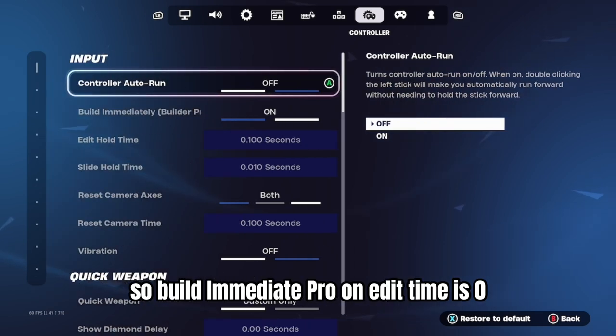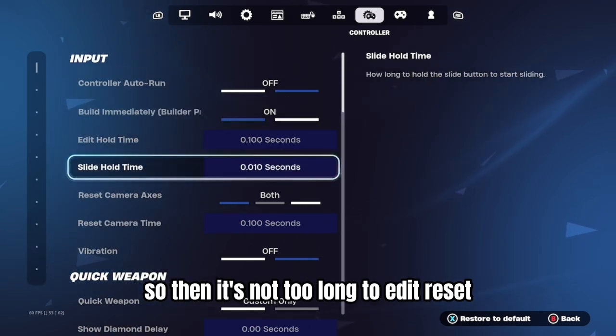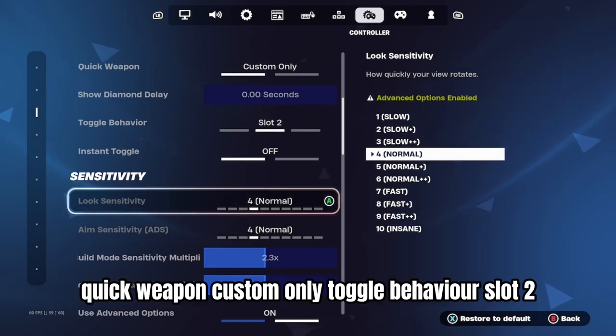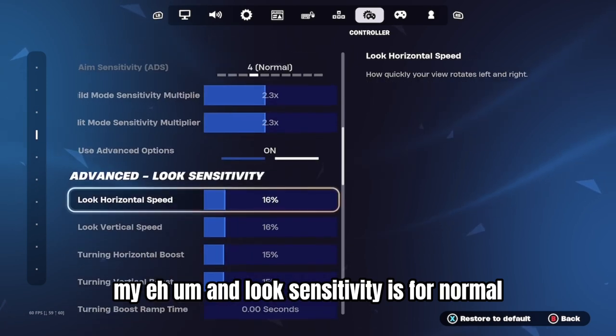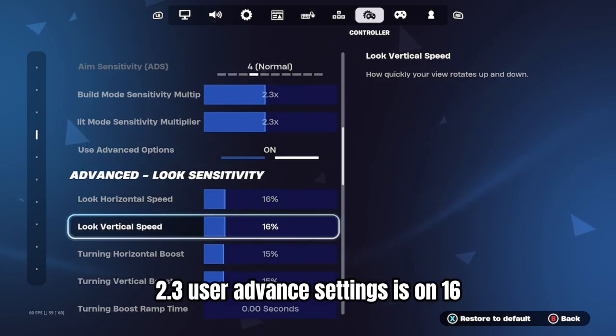Builder Media Pro on. Edit time is zero so then it's not too long to edit. Reset camera axis is both. Vibration off, obviously it sucks. Quick weapon, custom only. Toggle behavior, slot two. My aim and look sensitivity is four normal. Then my edit and build is 2.3, 2.3.